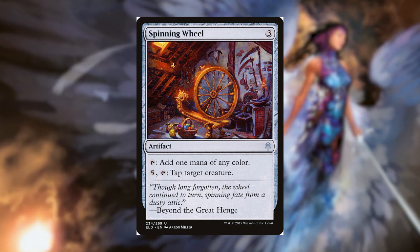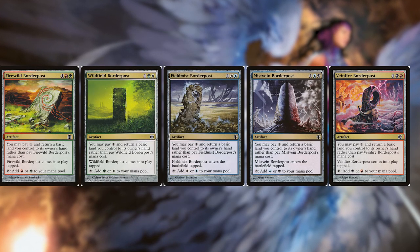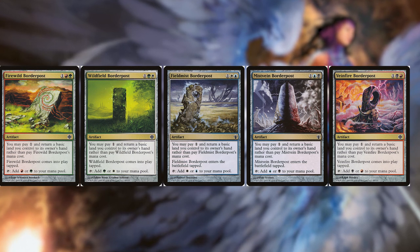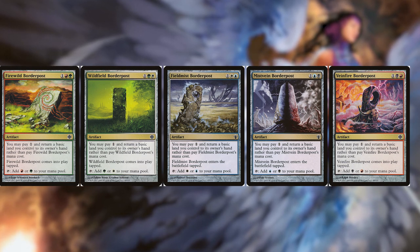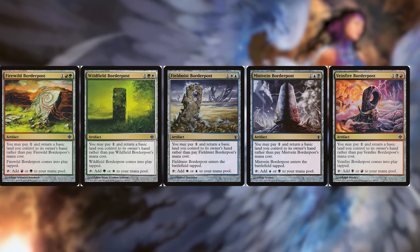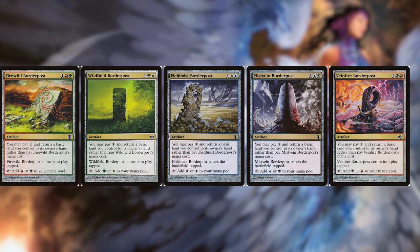Next, we're going to talk about mana rocks that give us two options of colors. Let's talk about the Border Post cycle. We can pay one and return a basic land to our hand instead of paying the full CMC of the card. They also enter tapped, but they tap for the two colors we need. What's great about Fire Wild Border Post is it's in red and green, a heavily used color combination that loves landfall. If we return a basic to our hand, that's another landfall trigger we could be using.